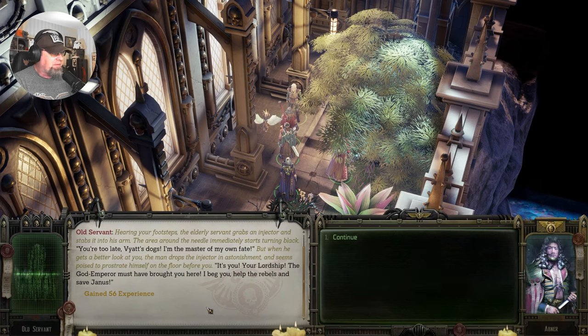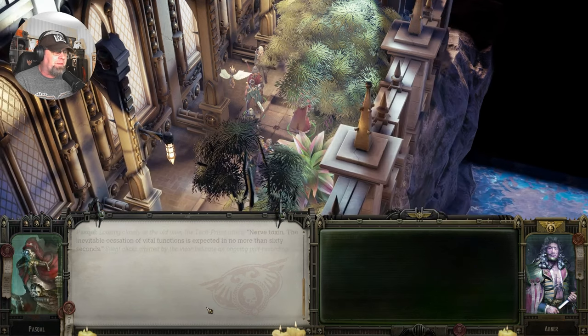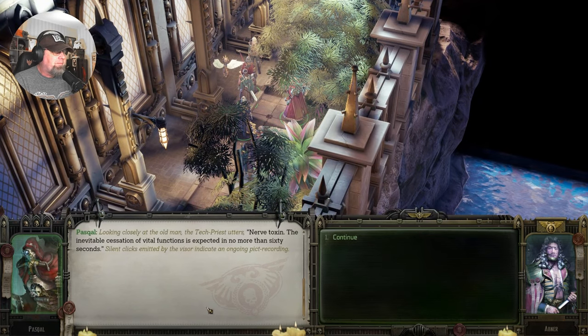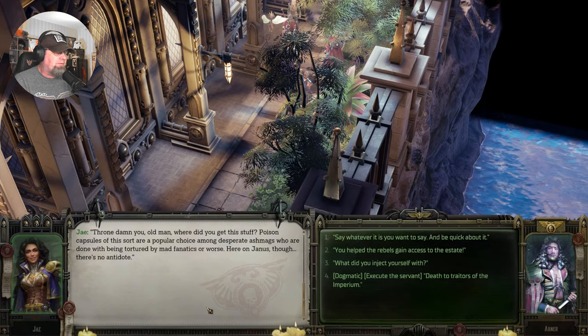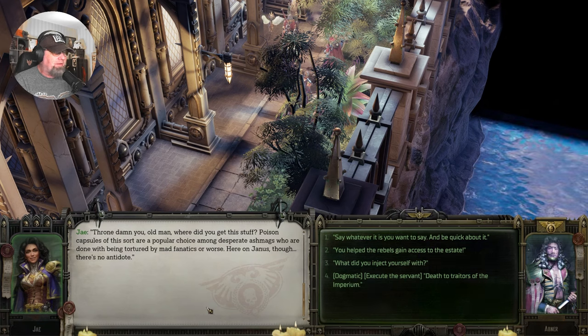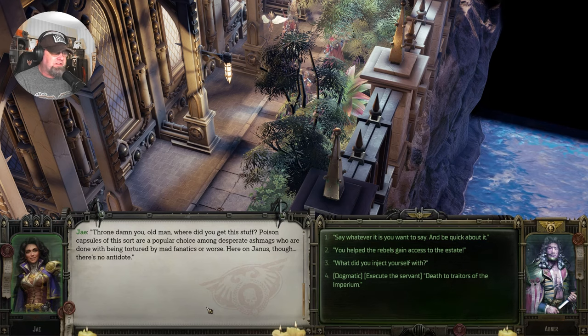'Your lordship — the god emperor must have brought you here. I beg you, help the rebels and save Janus.' He doubles up, racked by coughing that leaves his lips wet with blood. Pascal the tech priest stutters: 'Nerve toxin. The inevitable cessation of vital functions is expected in no more than 60 seconds.' Poison capsules of this sort are a popular choice among desperate ash mags done with being tortured by mad fanatics or worse. Here on Janus, there's no antidote.